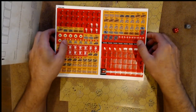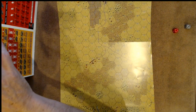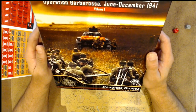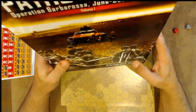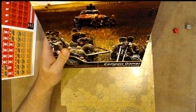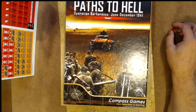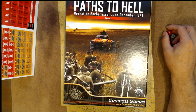Alright, well there you go — that is War Storm Series Volume One, Paths to Hell. This is going to be infantry combat, June to December 1941. We're going to be bringing this to you hopefully sometime in the near future. Compass Games — not easy to find this game right now, or at least not easy to find at a good price. Alright guys, thanks for coming by — we'll see you all next time. Until then, take care. Mr. 262, Tony, Phantomatic — thanks guys, see y'all next time.